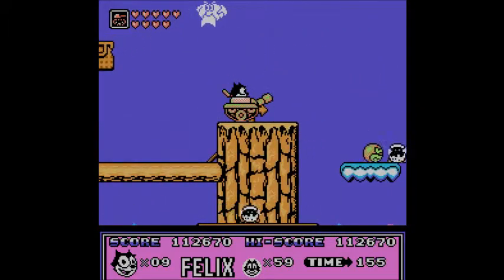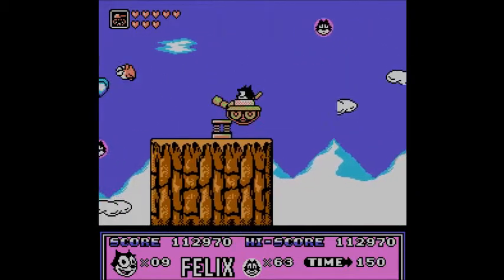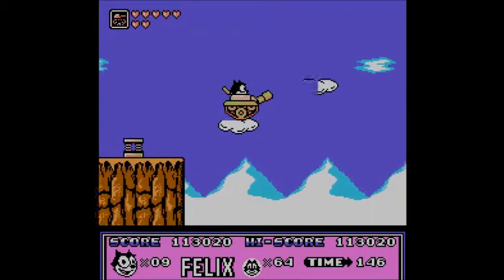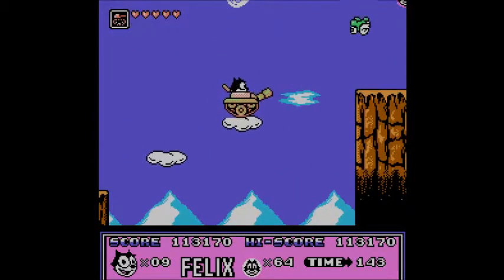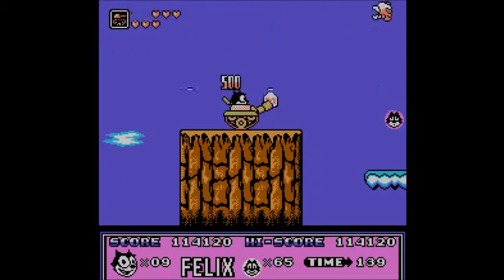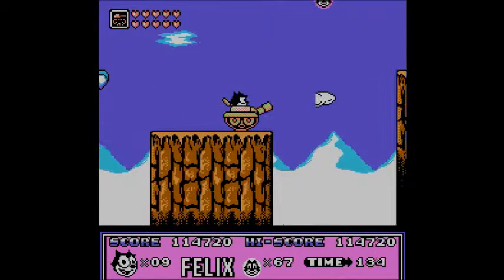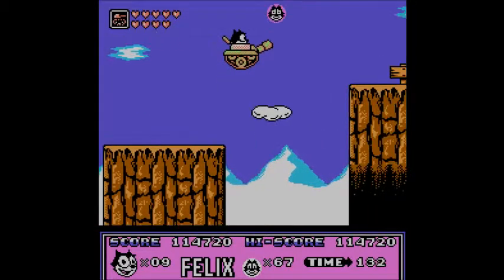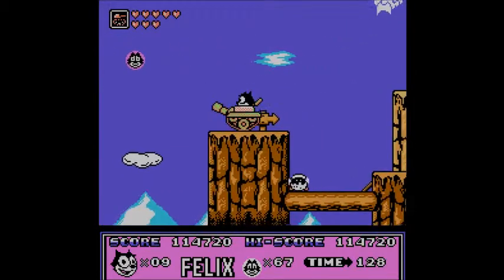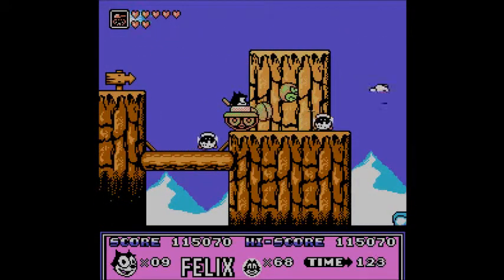There's nothing really too threatening in this world — you just gotta make sure that you time your jumps right and watch out for enemies, but nothing too hard. It was really hard to gauge my jumps here because of half the clouds being invisible, but luckily I was able to figure out the movements, which isn't anything close to being complicated.